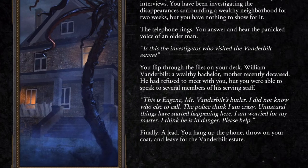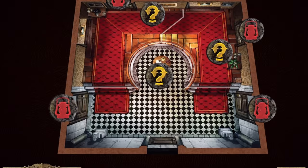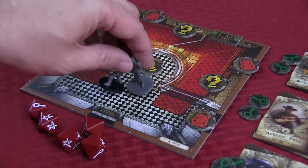Since the app is the keeper, it kicks off the story, initial starting tiles, and token placement — basically doing all the bookkeeping. You will then place the corresponding tiles and tokens on the table, along with your investigators.